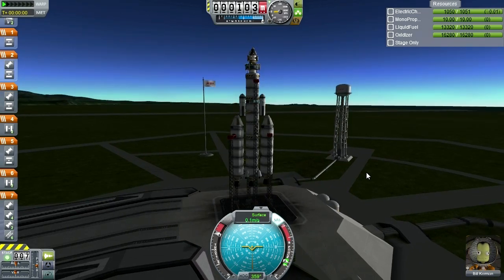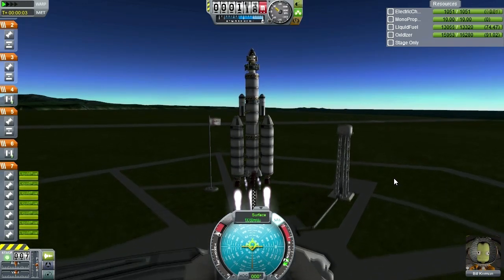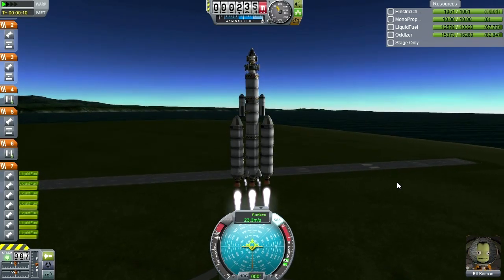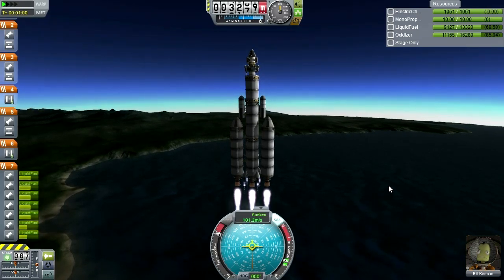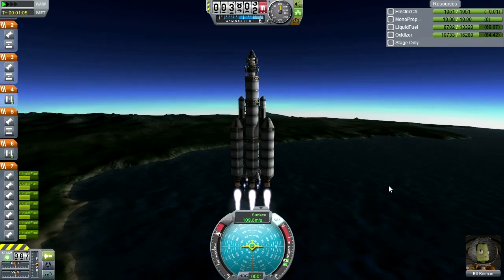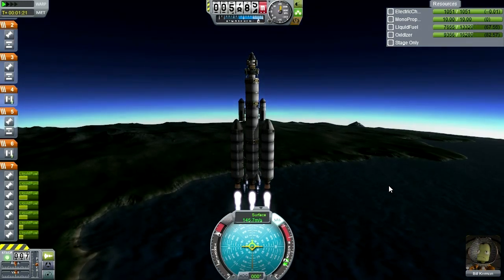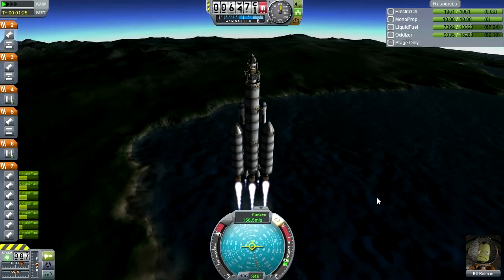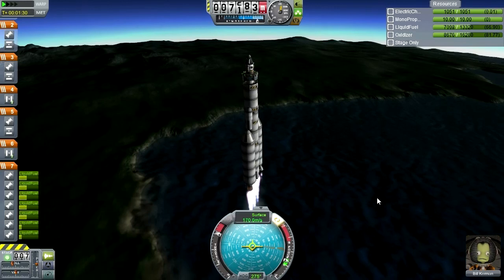Physics loads — F3 is good. Throttling up, SAS is on, and launch. One minute after launch, we are ascending very slowly but steadily. We have passed 10,000 feet. Beginning roll in preparation for gravity turn. Roll maneuver successful.